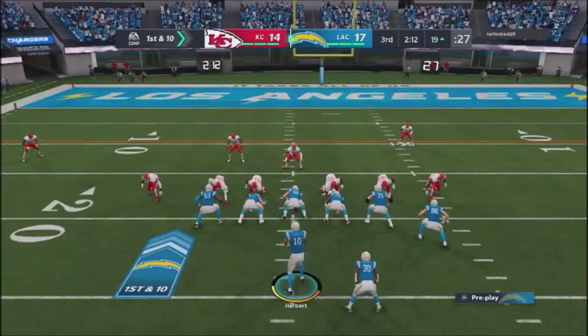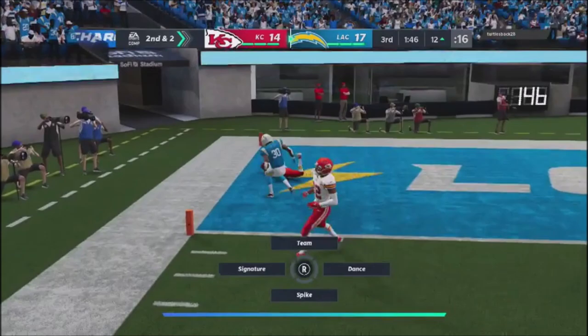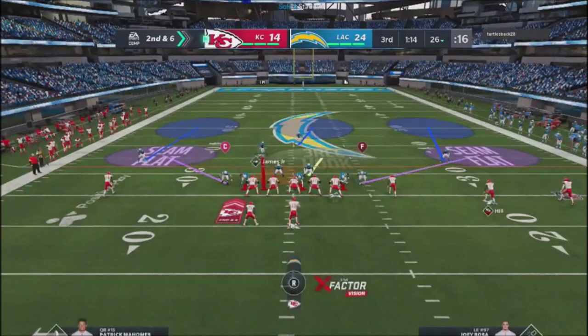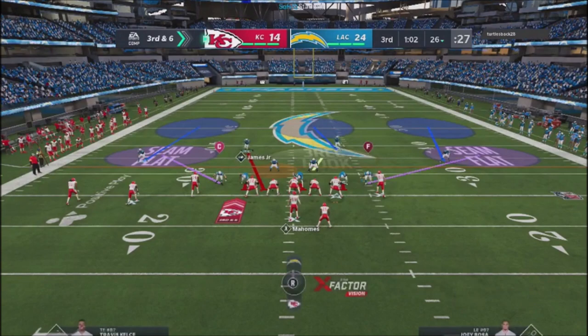I hit a little bubble, get some nice blocking, pick up about eight yards. Back to the run — I quick snap it, nobody's set up out there, and I go up by a touchdown. Now up by two scores against a guy who was in the driver's seat from the very beginning. I spy the middle linebacker, user my free safety, and make sure my defensive line is getting through. I create another bad play for him — the spy prevents him from rolling out, but I can't keep using QB contain because I need these guys breaking off linemen to create pressure.